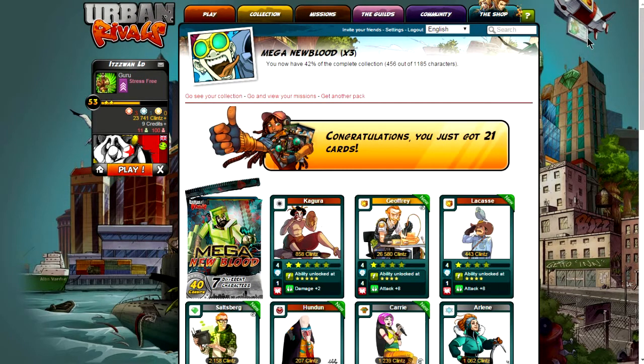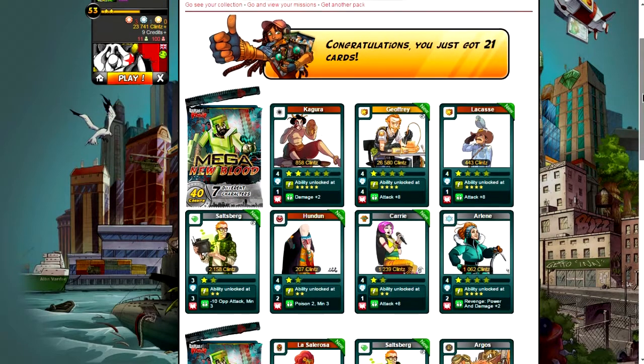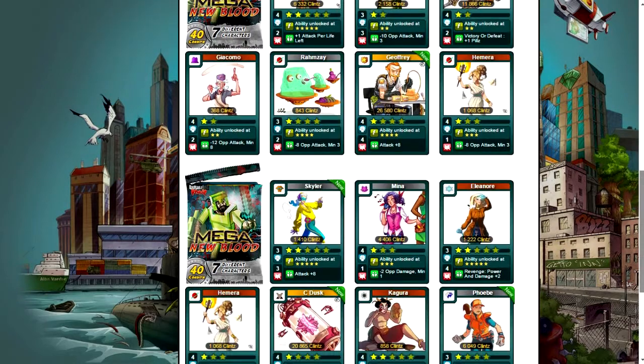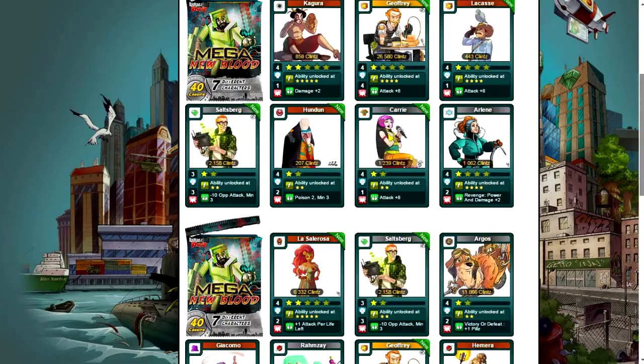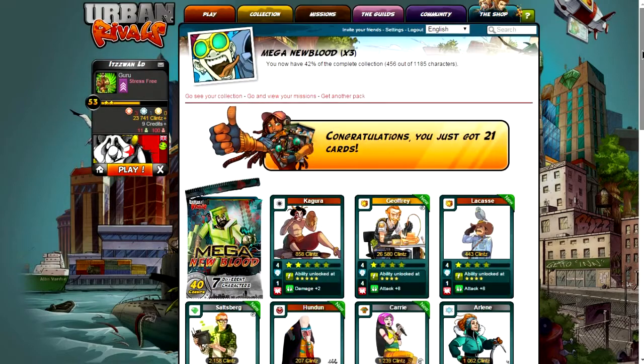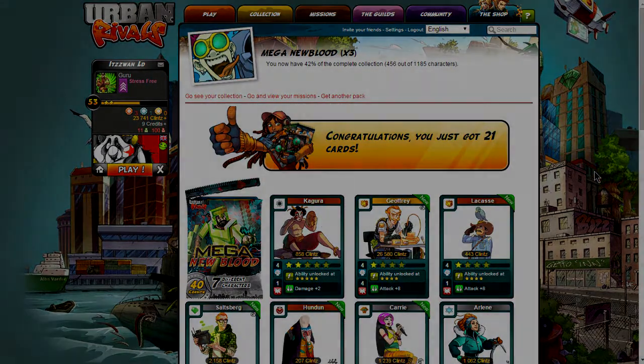It's not exactly what I was hoping for, so that's a bit of a letdown. Like I said, if you can't get the RB in the mega new blood packs then I've just wasted 130 credits, so if I've done wrong then please tell me in the comments down below. But we've got some decent cards anyway and we'll get roughly what an RB would be worth, so it's not that bad. Thanks for watching, goodbye.